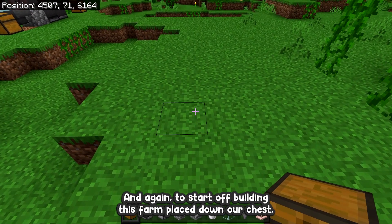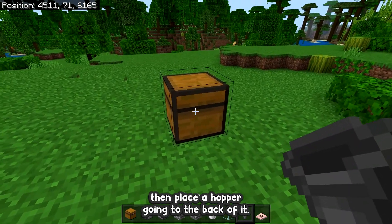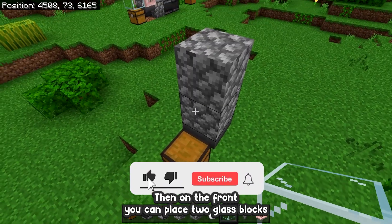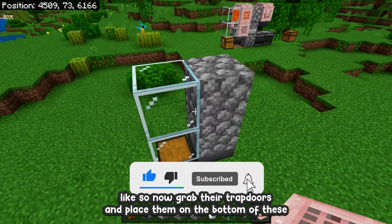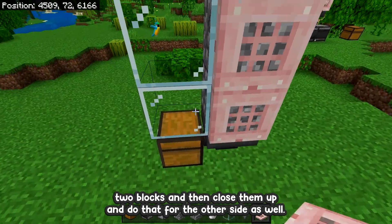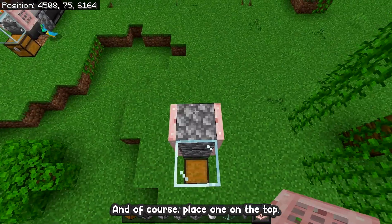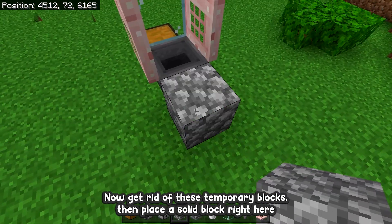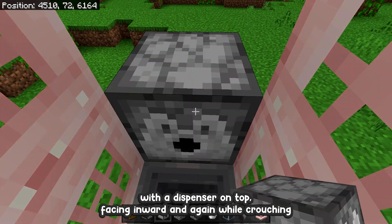To start building this farm, place down your chest. Then place a hopper going to the back of it. Now on that hopper place 2 temporary blocks right here. Then on the front place 2 glass blocks like so. Now grab your trapdoors and place them on the bottom of these 2 blocks and then close them up. Do that for the other side as well, and place one on the top. Now get rid of these temporary blocks, then place a solid block right here with a dispenser on top facing inwards.